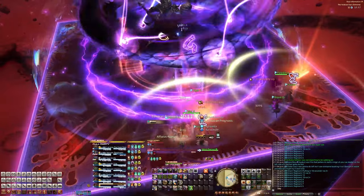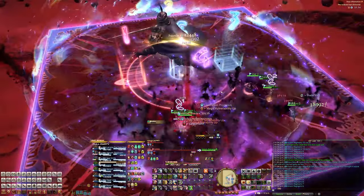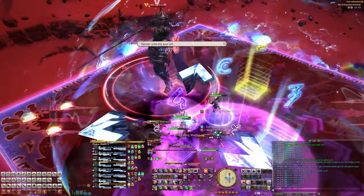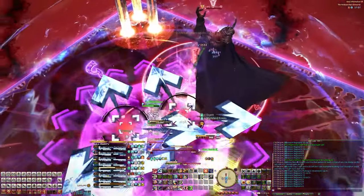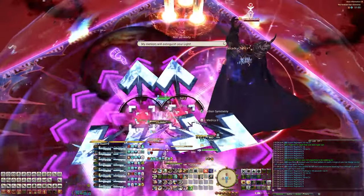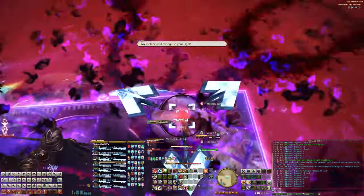Double Meteor comes out again — the healer gets the knockback animation and there's a tether, but this one has a little more pressure because if you wipe here, you'll have to redo the entire fight. So make sure you get it right, look at where the flares go, and all that jazz.